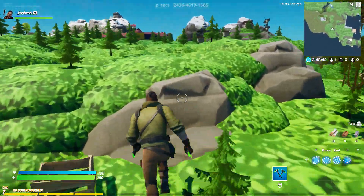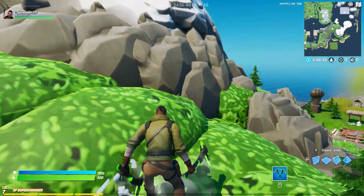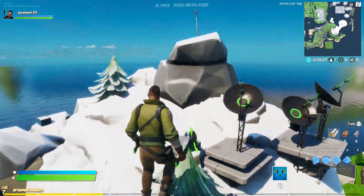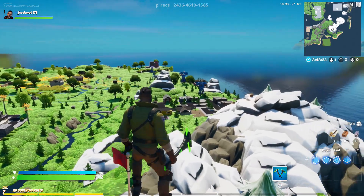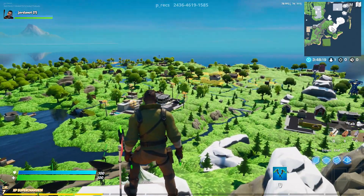I'm just going to go with it. We even have a mini mountain and mini stuff down there. Let's climb this miniature mountain. Actually, this is a good vantage point — let's look at the whole tiny miniature map.